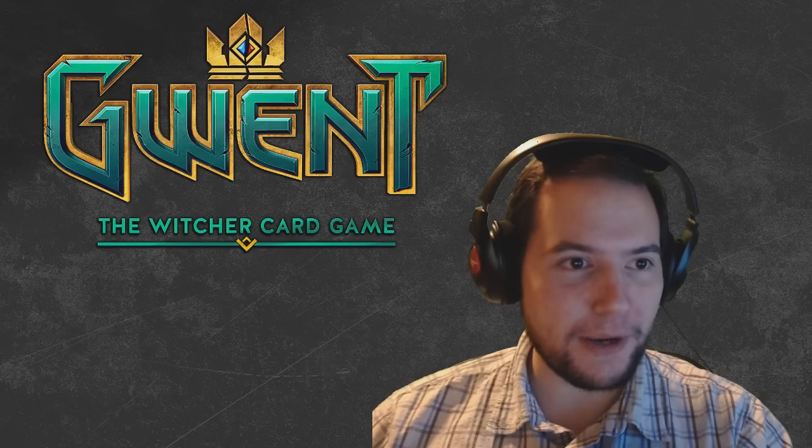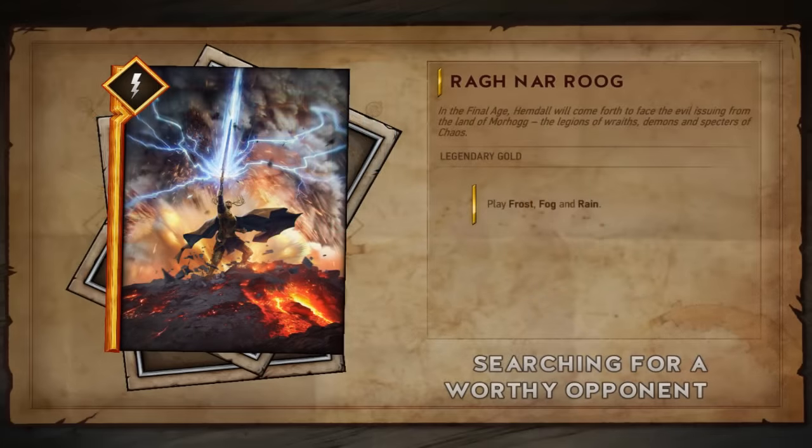So let's get started with these cards — we're going to do a bit of speculation and discussion. Feel free to comment below as well. The first card we're going over is Ragnarug. This is a golden special card — it plays frost, fog, and rain. If you remember from my previous video, deck limits are changing: cards are now classified into bronze, silver, and gold, and special cards are coming into that fold as well.